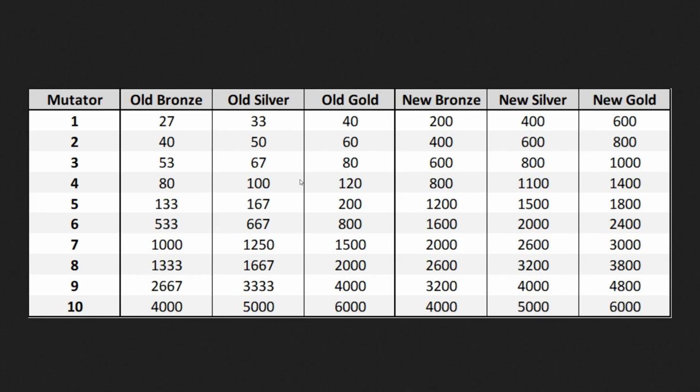I want to talk more about this expedition update because this is huge — actually one of the better parts of the update. The big thing is the differences you're going to see in M7s and M8s. With an old M8, you'd really never have a reason to do it — you'd always want to push for M9 or M10. But M8 would give you about 1,333 in old bronze and 2,000 in old gold. Now new bronze at M8 is 2,600 — basically double. And gold gives you about 3,800 instead of 2,000. That's a huge difference. It's making all these mutators much more viable instead of just having M10 as the only real option. As you advance toward M10, you're still going to be gaining good rewards.